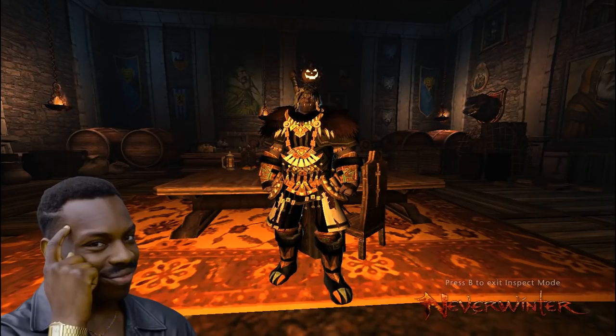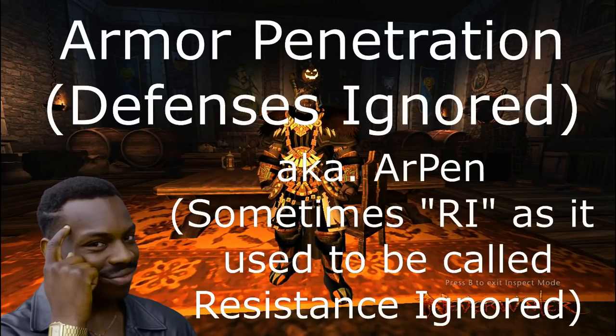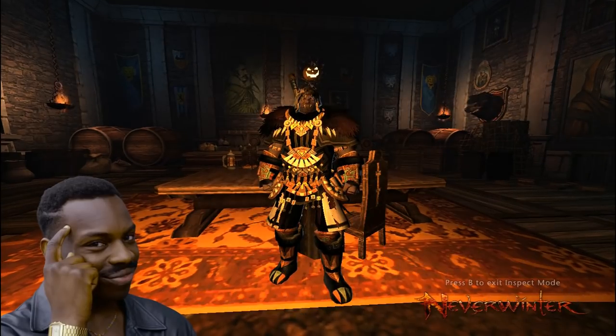Okay, that pretty much covers how buffs work. Next up I wanted to talk about Armor Pen. Armor Pen results in a stat called Defenses Ignored. It's not an exact ratio — well, there is a way to say exactly how much Armor Pen you need to get the proper defenses ignored, but the formula is pretty complex.